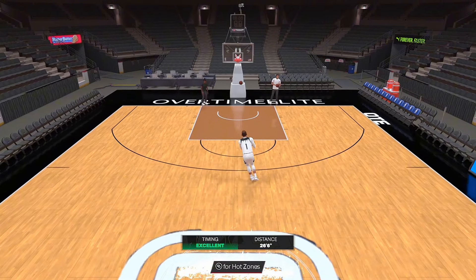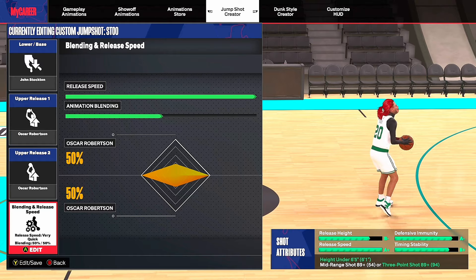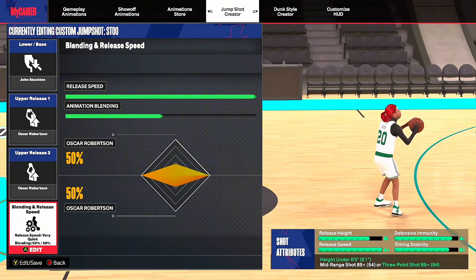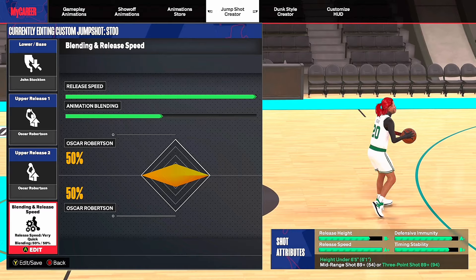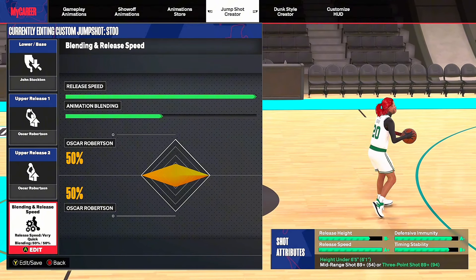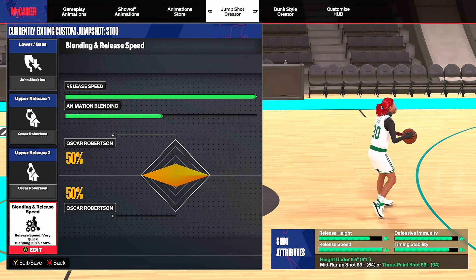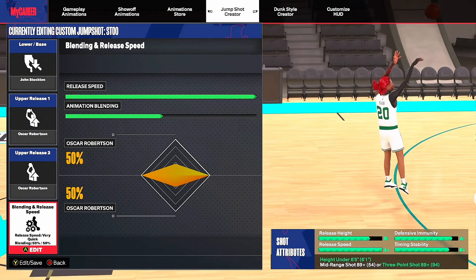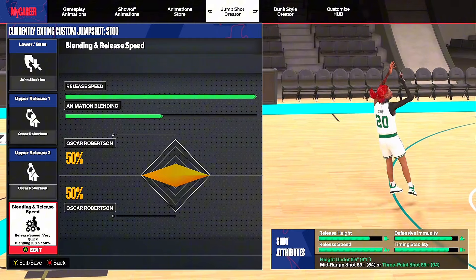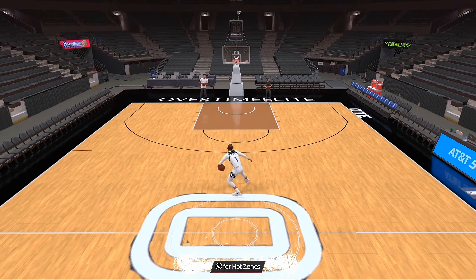Second up is John Stockton base — John Stockton, Oscar Robertson. If y'all see a trend in my jump shot releases, yes, Oscar Robertson is really that man. Oscar Robertson release one and two — I use that for mainly all my jump shots. Oscar just makes your jump shot so much smoother and more consistent. We are pulling up straight like a sharpshooter — making every single three-pointer behind the 30-foot line, straight camping behind the line. Once we have this John Stockton base it is really great, and look at this base right here.